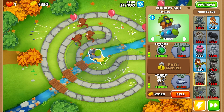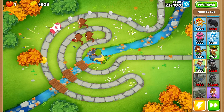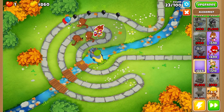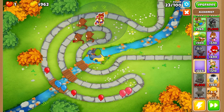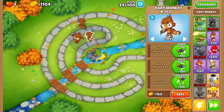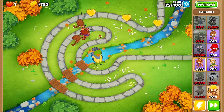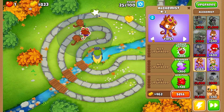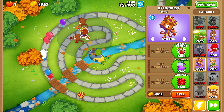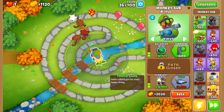We have a couple of rounds left until round 28. I think we want to go ahead and grab the alchemist first, just to make sure no balloons make it too far. We're going to sell this dart monkey and replace it with the alchemist, because we want to make sure we have enough room to place Obyn as well as our druid strategy.